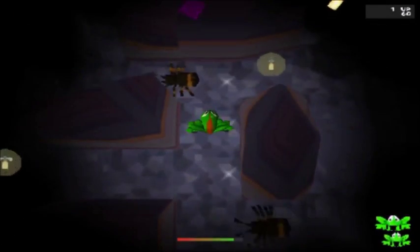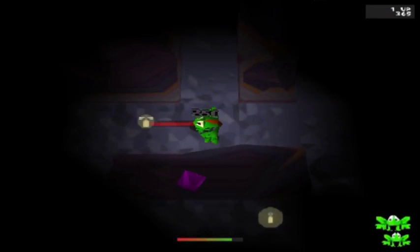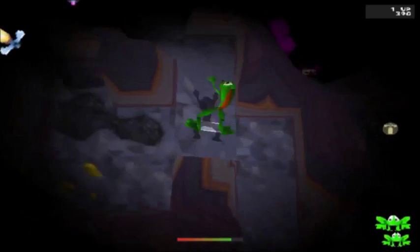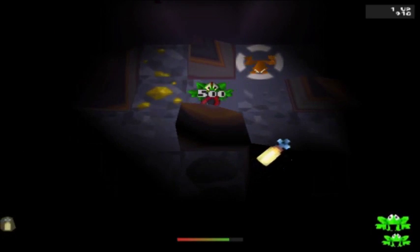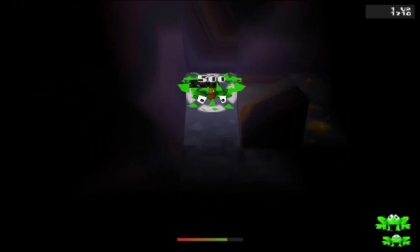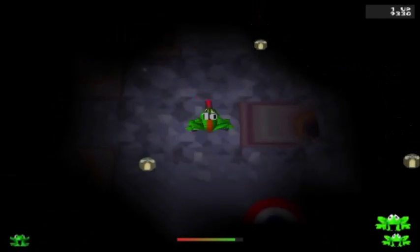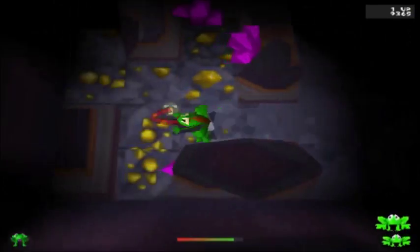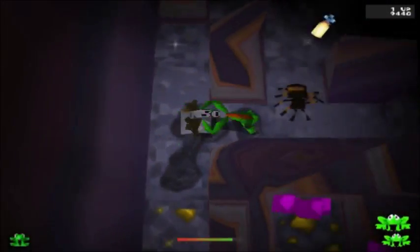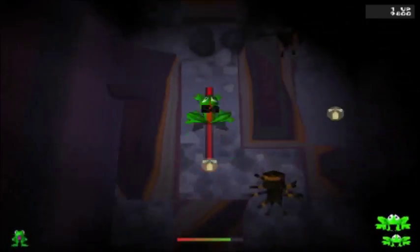The gimmick here is that it's dark. And if you eat these white bugs, then the room lights up a bit. These bugs, on the other hand, just give you more points. The cavern's not as big as you might think, but you still need to watch out for the spiders and there's still a lot of stuff you can collect.